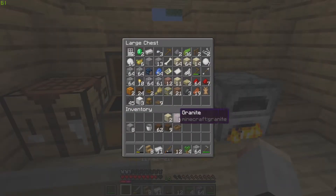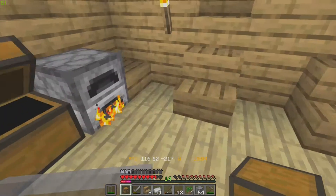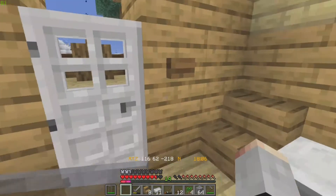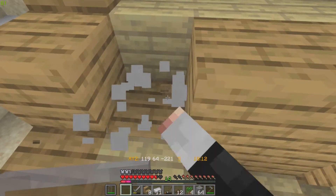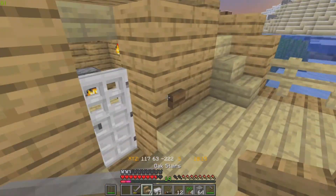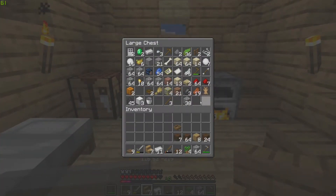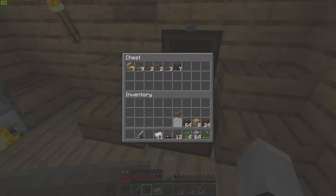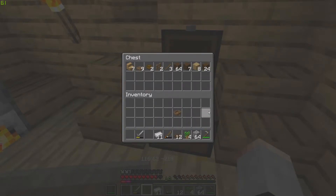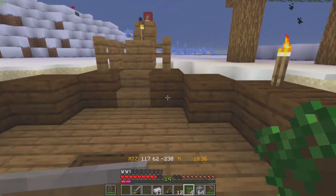What don't I need right now? I'll take the chest and place it down there. I'm going to make a wooden chest — that's going to be my wooden chest for all my wooden stuff, like tools. Let's plant these things before we forget.